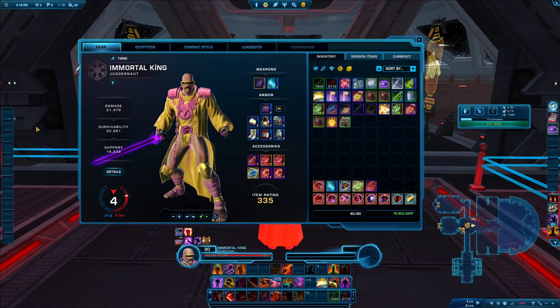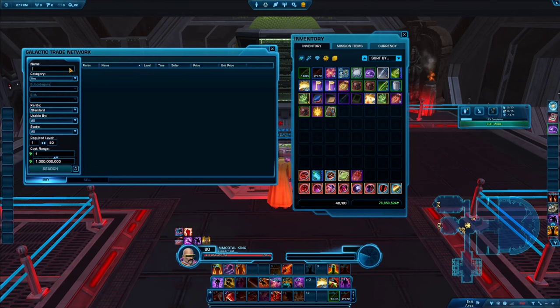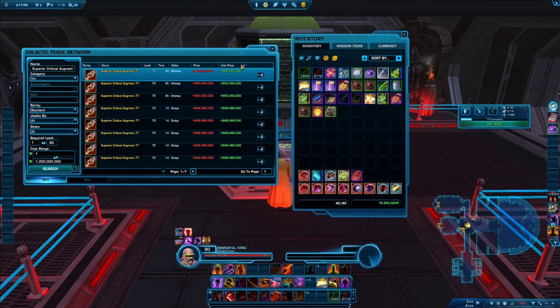There are different augments that boost different stats. You can craft them if you have a guild member into crafting who can make them from mats, or you simply go to the Galactic Trade Network and look for something like the superior critical augment. Make sure you don't accidentally buy the low-level ones. Sort by price and you'll typically find the best augments in the game available there.